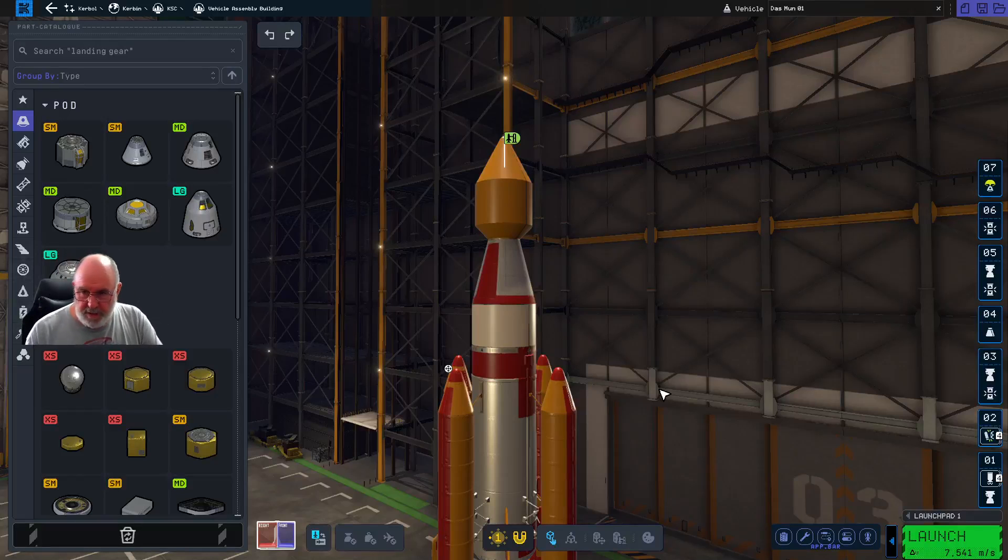Welcome to episode 4 of this Let's Play series. This is where we're going to go into orbit, circularise our orbit around Kerbin, and then do an orbital transfer across to the Mun and get into a circular orbit around the Mun. In the next episode we're going to land on the Mun and then come back home, so that will be the next two episodes we're covering.